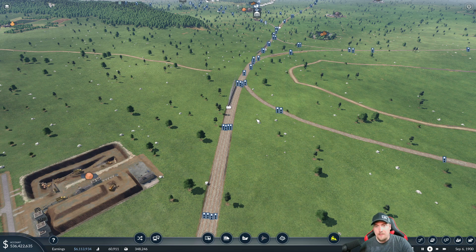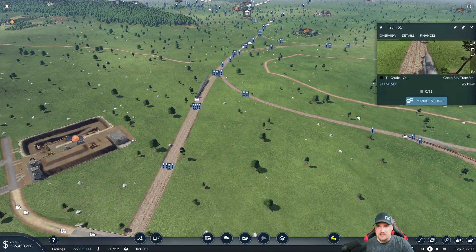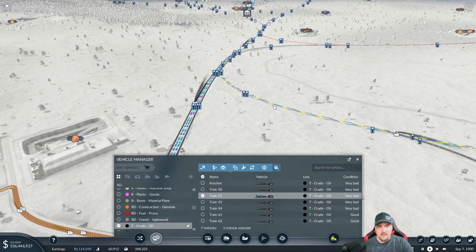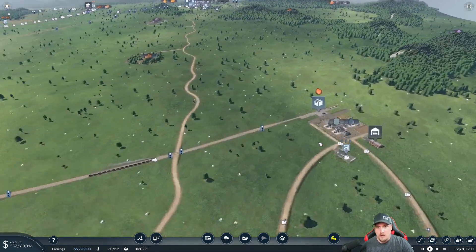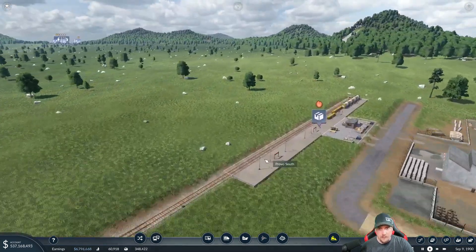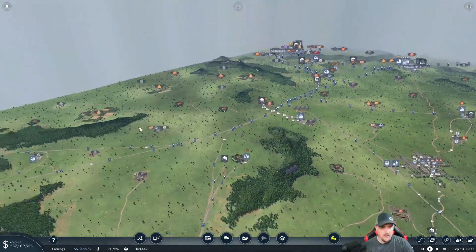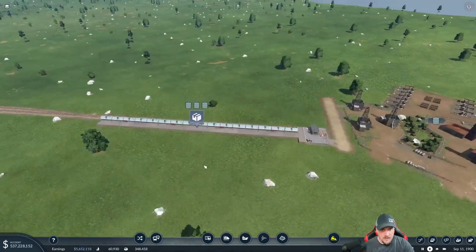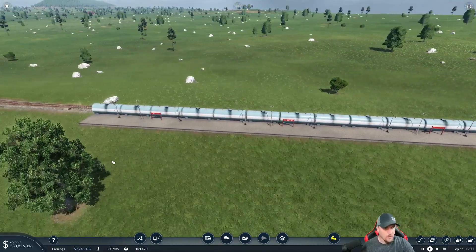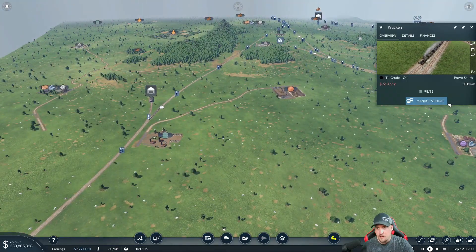Before I do that — last episode, if you guys recall, we did unlock some new wagons. Let's go ahead and select a train here. Before we select the line, we need to check something real quick. I need to know the platform length: one, two, three — so we got 160. Let's make sure the other end is also 160. One, two, three, four — it is 160. All right, so we have two 160s.